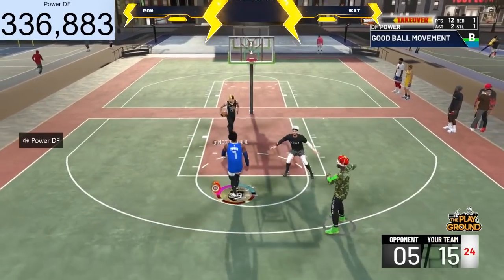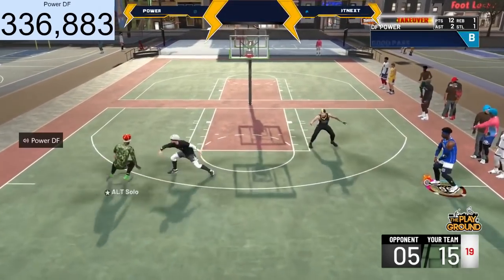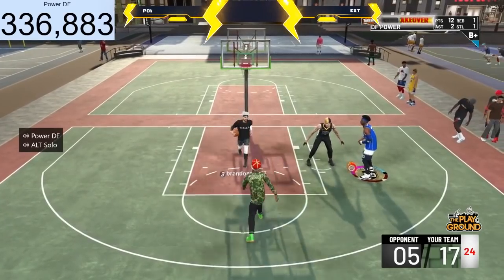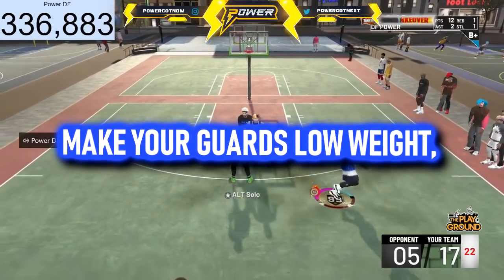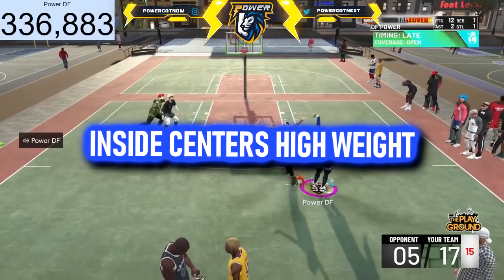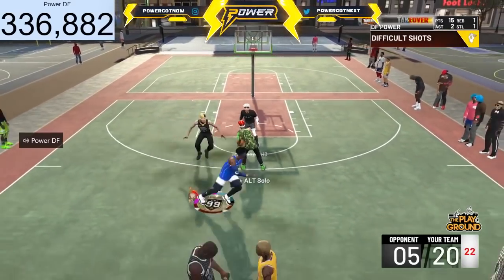Now here's some obvious stuff — if you've made builds before you should know this, but I'll repeat it. If you're making a guard in any 2K, you should try to make it lower weight. I'm not saying minimum weight all the time, but try to keep it on the lower side. And if you're an inside center — a post scorer or glass cleaner — you need high weight, usually closer to max weight.